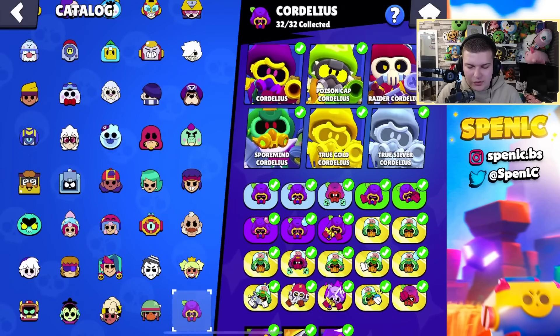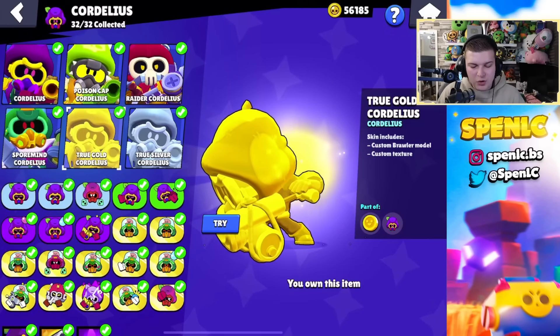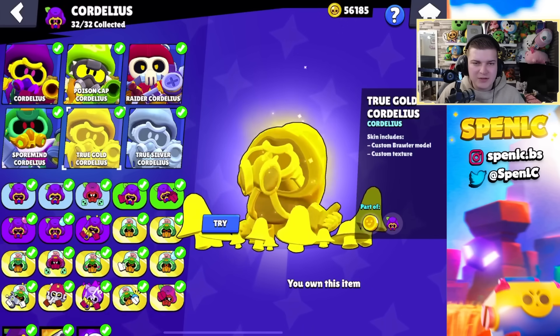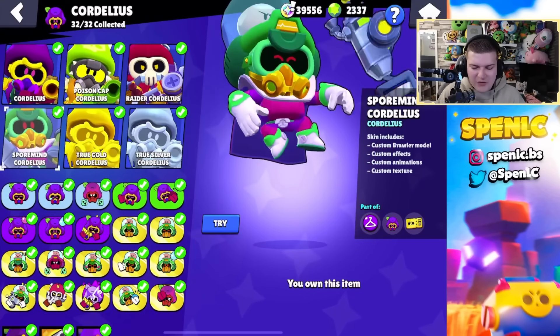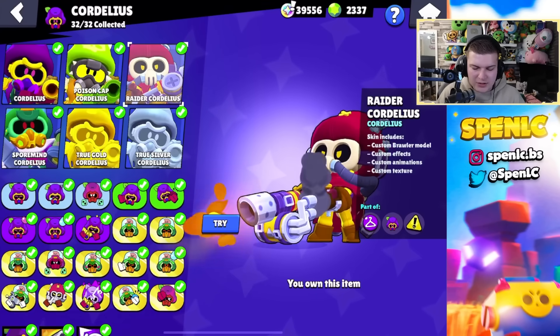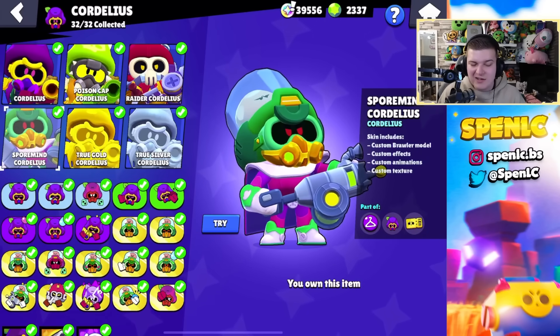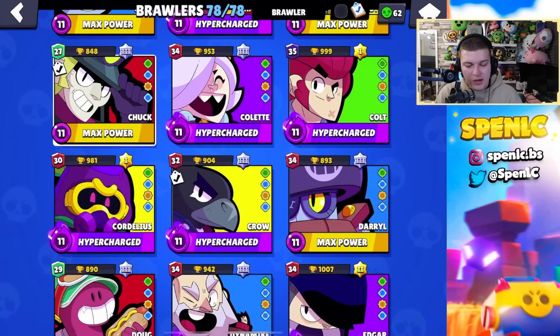Next we have Cordelius. True Gold Cordelius is the best one out of all of them, but again it's a true gold skin. If I pick another one it's a hard decision — I think I'd go for the Brawl Pass skin over Raider Cordelius. I just like it, it looks cool, it looks like an alien, it looks weird — that's why I like this Cordelius skin over the other one.